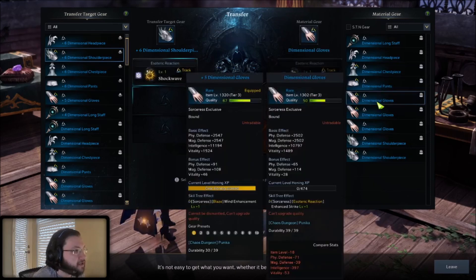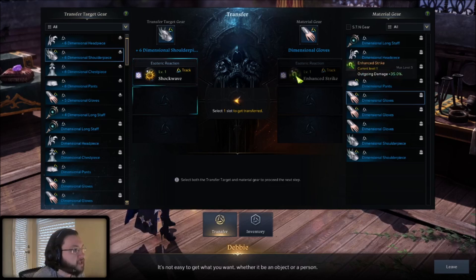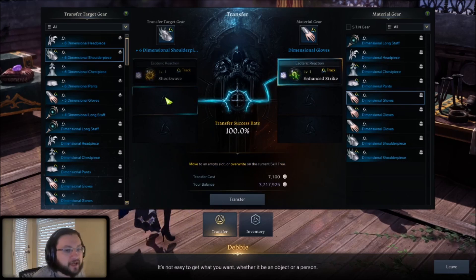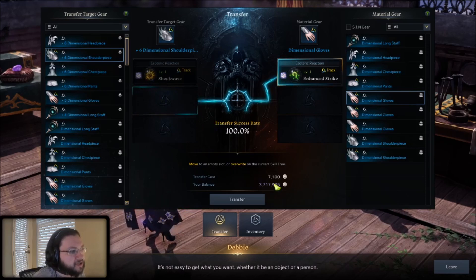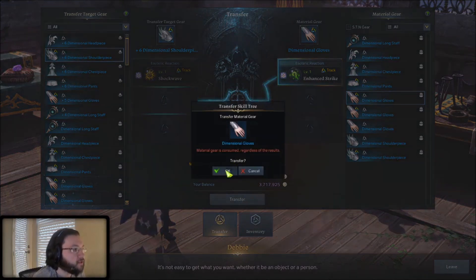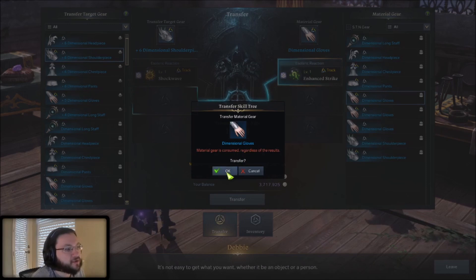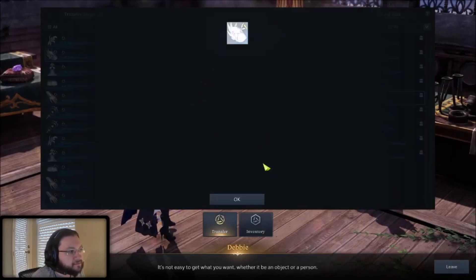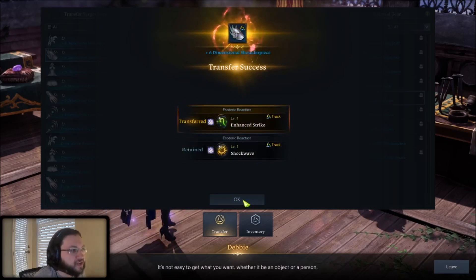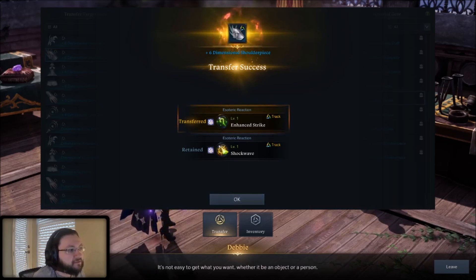I have another one here with Esoteric Reaction, and I'm going to transfer this Enhanced Strike effect to the second slot. There are three slots and two of them are empty. It's going to take a cost of 7,100 silver — move to an empty slot or overwrite on the current skill tree — 100% success rate, and we're going to move it over. It's going to destroy the actual gloves. Transferring — and there we go. Now when I use these shoulders, it's going to give me a boost of plus one to the levels of my skill effects for Enhanced Strike and Shockwave. And there's actually one more slot I can use there as well.